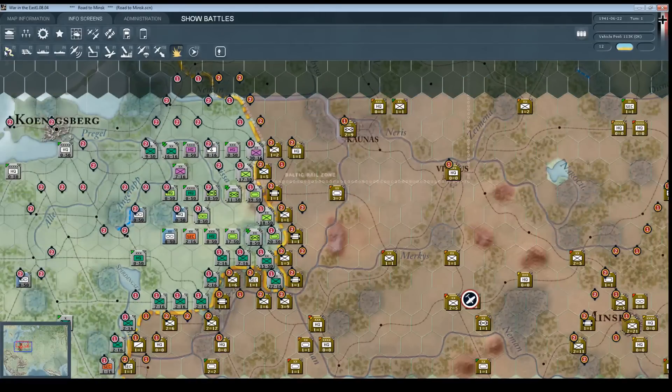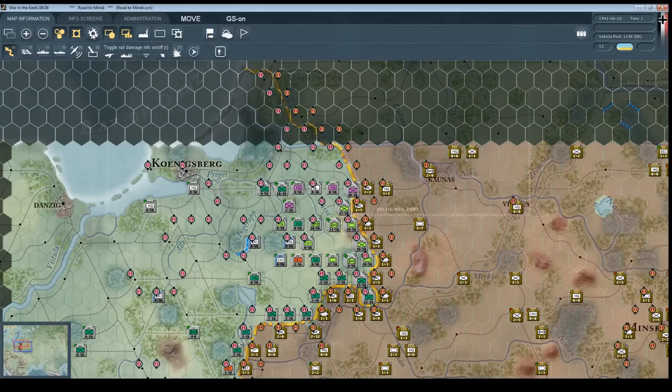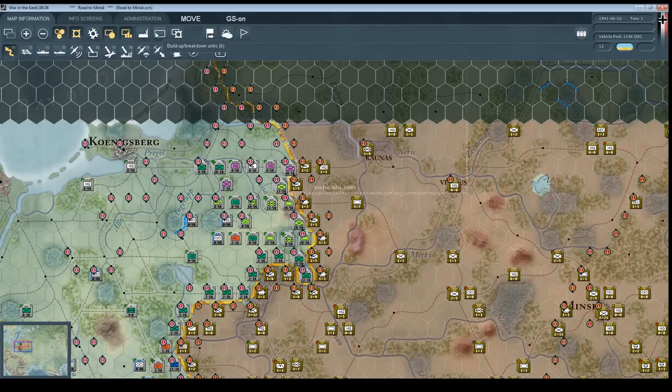Now we're going to proceed with the ground war. There are three different tabs up on top, and the bottom buttons are your different movement and action modes. If you're moving a unit normally, you use this one. If you want to move by rail, you use this; naval transport; amphibious transport. Then you have air modes — flying reconnaissance missions, bombing units, bombing airfields, bombing cities, air transport, air transfer for resupply, or moving air units around. Then you have Show Battle Sites and your End Turn. Up on top we have map-related buttons for map information — you can zoom in, zoom out, turn overlays on and off, get information about factories, and break down units so a division can break down into regiments.